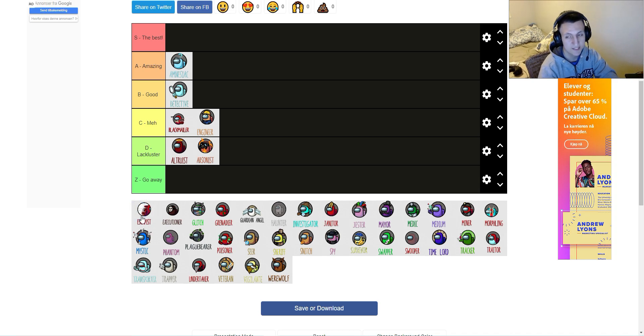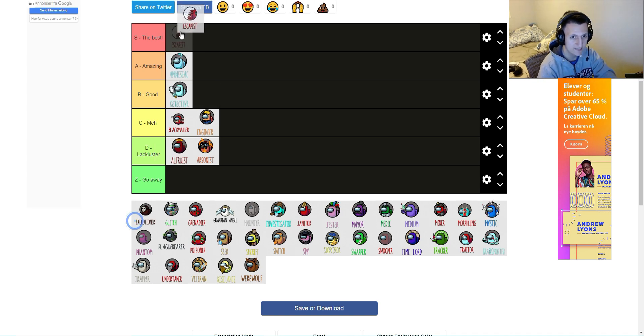Next one is Escapist — an imposter role that allows you to mark a place, and then after that you can teleport to that place on cooldown. It's S tier. Being able to kill somebody, then teleport to electrical — nobody will ever know it's you. You can easily be half across the map, kill somebody two seconds later, a body gets reported, and you're like, oh yeah, I was in top right decom when the body's in weapons. Almost no one will suspect you unless people are already looking for the escapist, which is hard enough. It's really easy to get value out of this and really fun to do.